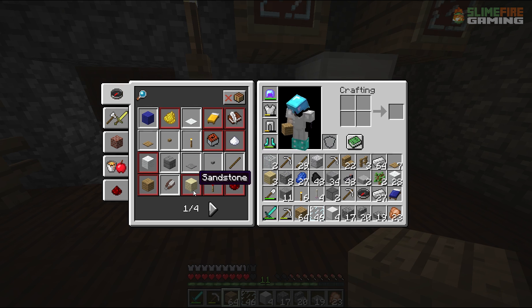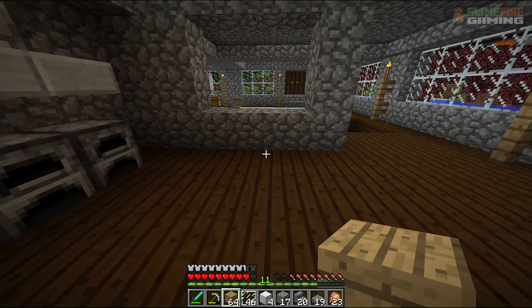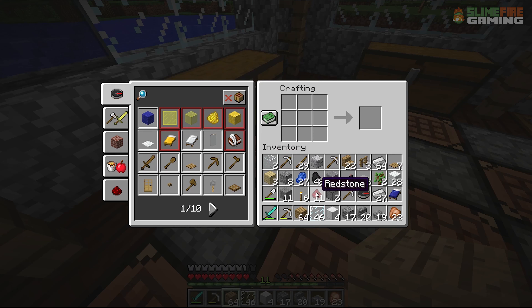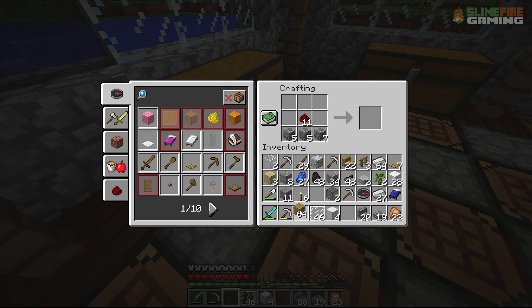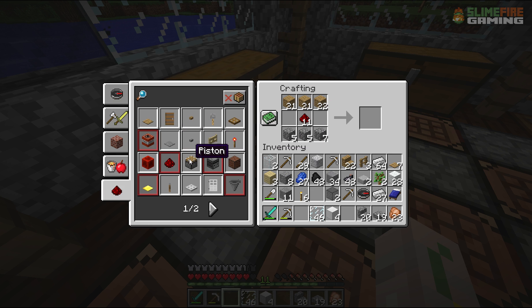Now for a piston, I like that idea — as we were chopping down trees I was talking about it. What do you need for a piston again? It's redstone, cobblestone. So it's obviously got like a stone base and then the redstone I remember was in the middle. What was on top? It was slabs. Was it slabs? I'll cheat. I never remember.